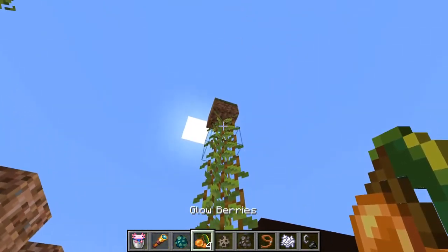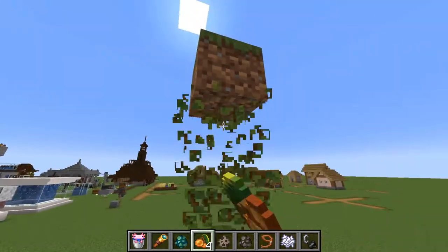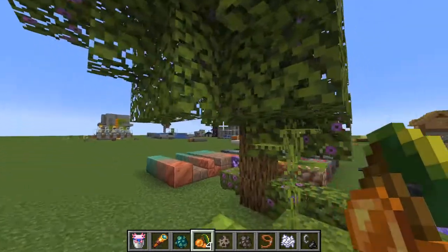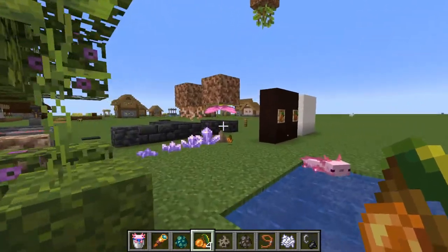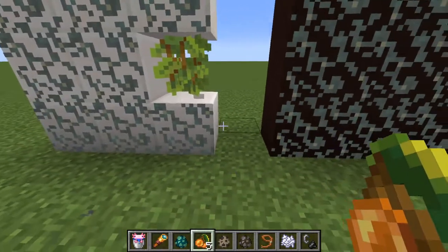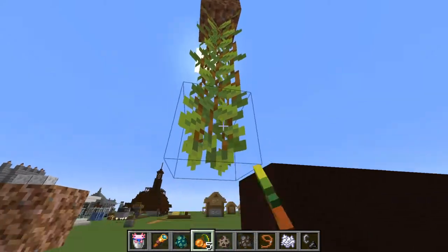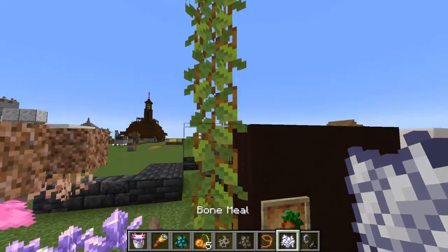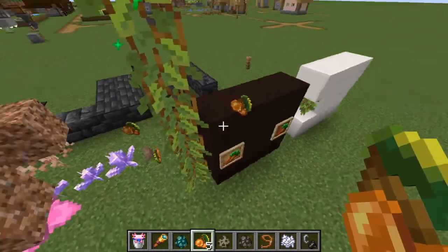We also have the glow berries. Glow berries you can pretty much plant on the bottom of blocks. You can plant them on many types of blocks, but only on the bottoms. They grow over time and at some point the bottom one will yield glow berries. You can also use bone meal to quicken the process, then just harvest them - easy peasy.